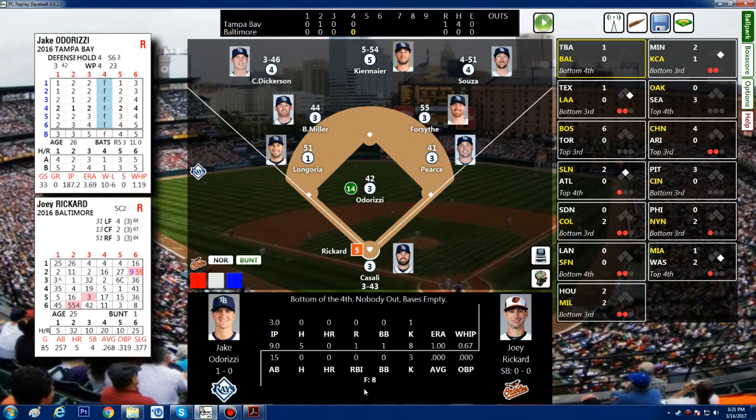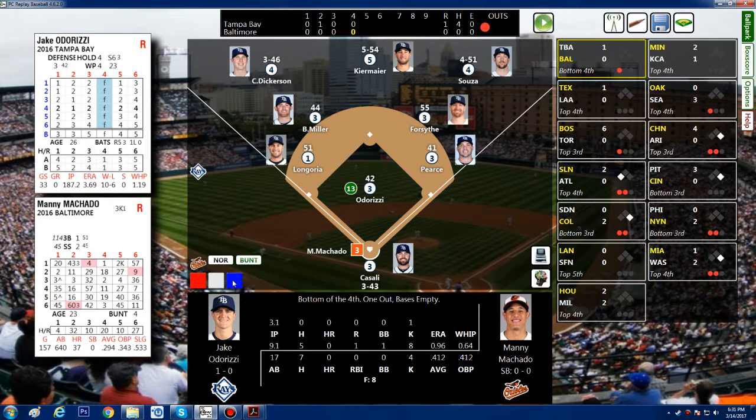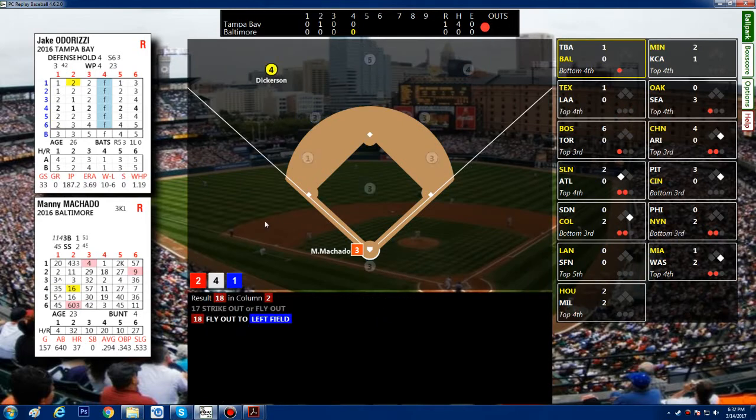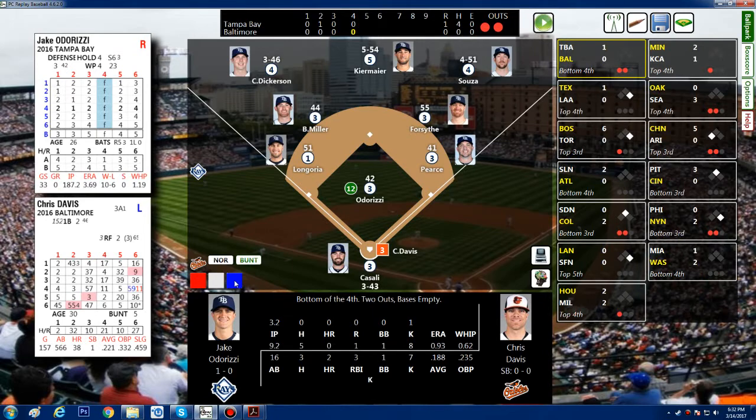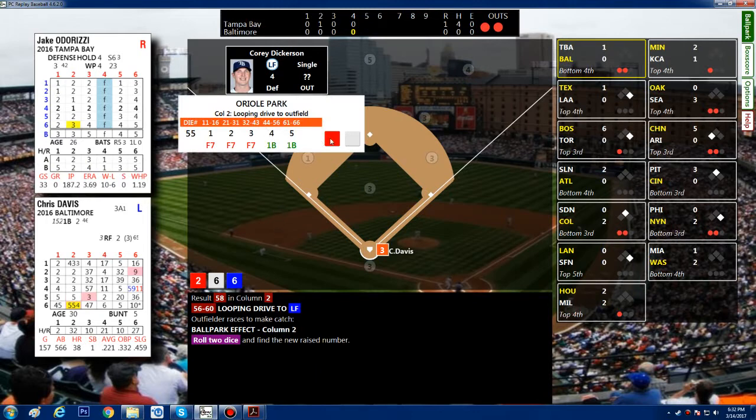Bottom of the fourth: Joey Rickard flies out to center — the option change shows just the number 8 instead of spelling out 'fly out to center field.' A 37 is a ground ball to second — one out. A 18 is a fly out to left field — two outs. Davis comes up but gets a looping drive to left — they use the ballpark effect, we need a high number, don't get it, fly out to left. Inning over. We still have no hits.